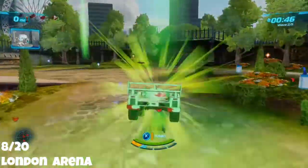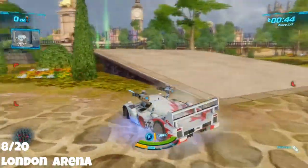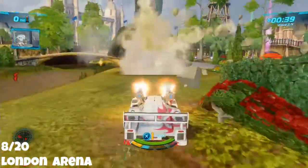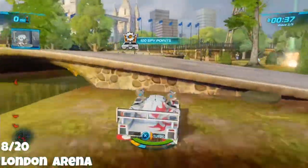On to London Arena — this one is really easy. All you need is some rockets or a machine gun. Find this statue and simply blow it up, and the spy points should be just underneath it.